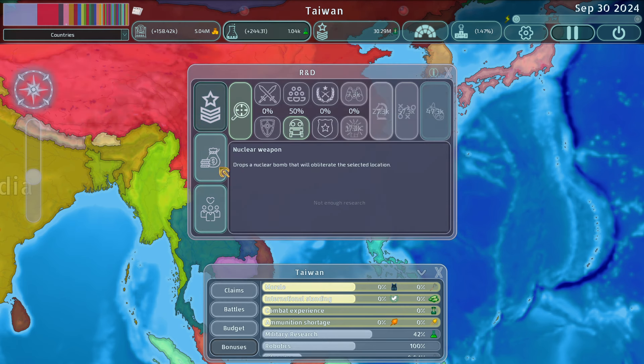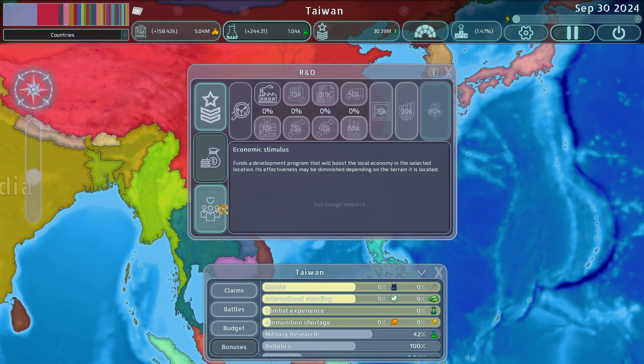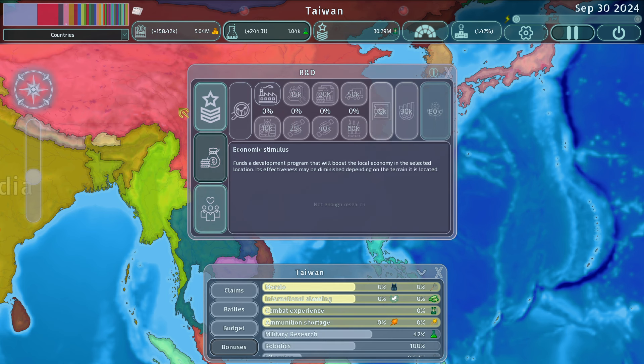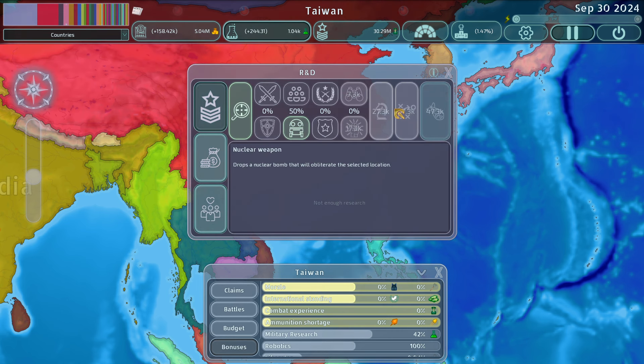You can pair Innovative Spirit very well by rushing down that tree first and then going back into military, economic, or social research. Each one of these trees has a killer perk, so each is very viable regardless of which one you pick — all of them have great buffs. I think that's a great place for the game to be balanced.